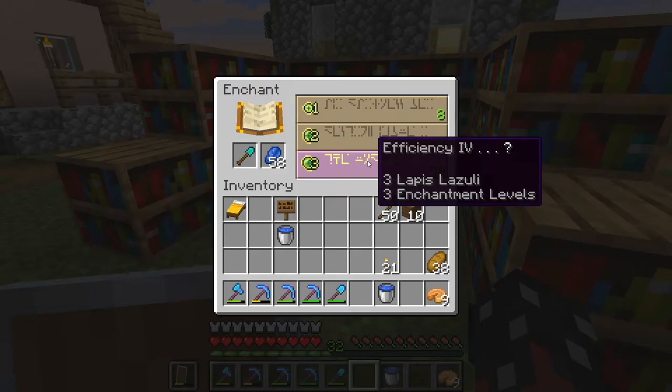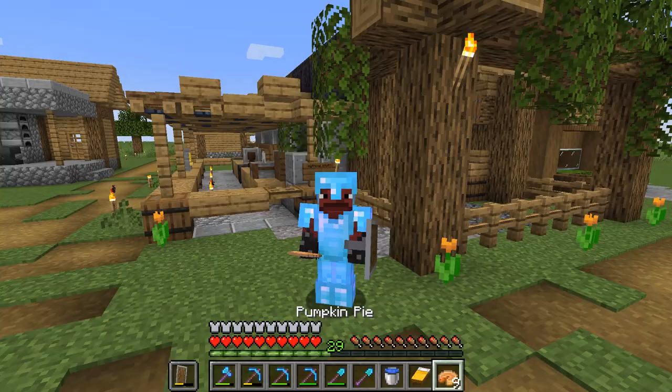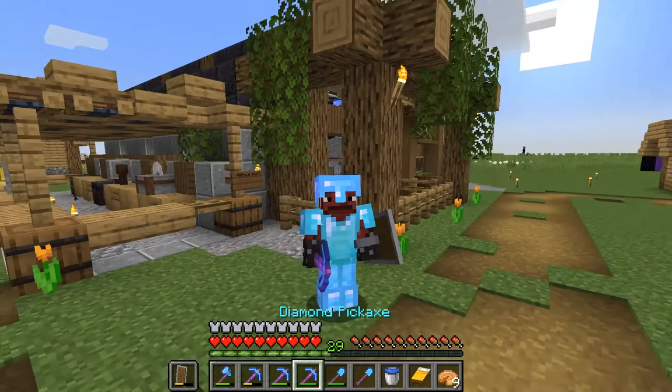Let's do another enchant — Efficiency 4 for a spade. I literally got Fortune 3 for a spade. For what reason, Mojang? Please tell me, for what reason?